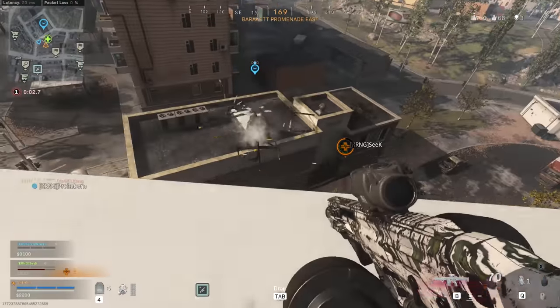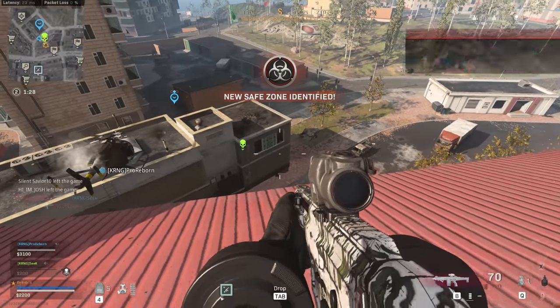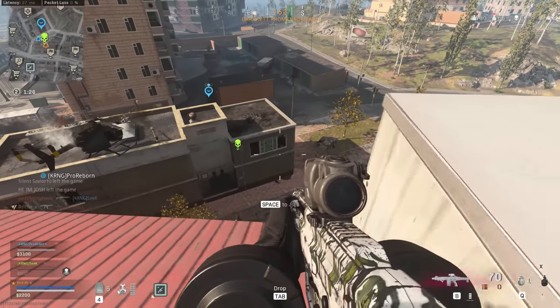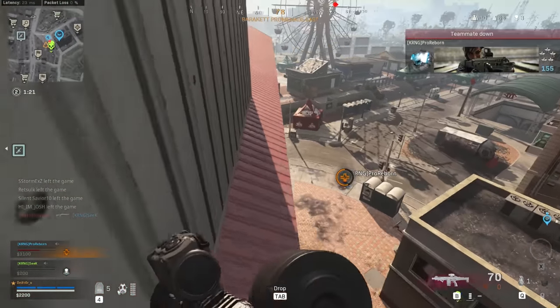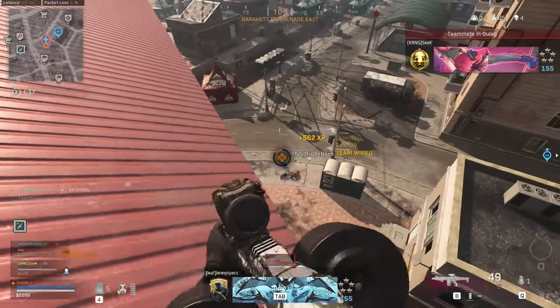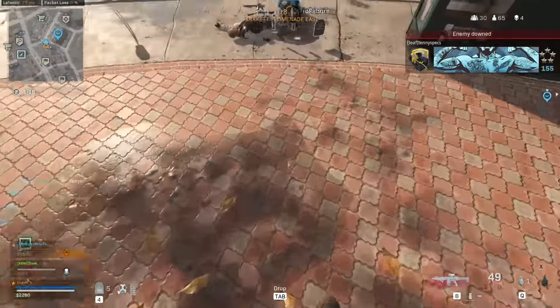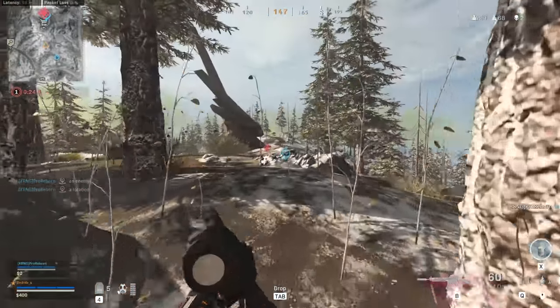I do admit there is some subjectivity to this because some people like the looks of certain sights over others, but we're mostly going to focus on aim down sights time, recoil changes, and overall utility. Because unlike regular multiplayer, being able to zoom in and see people at range is extremely valuable in Warzone, especially if you want to challenge a sniper with an assault rifle.